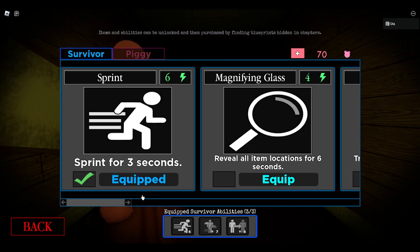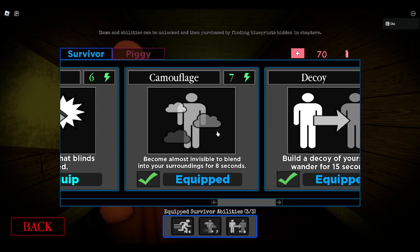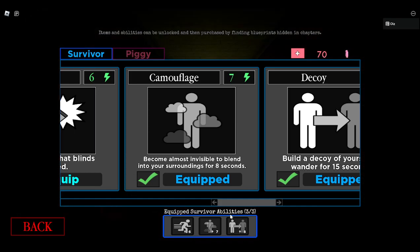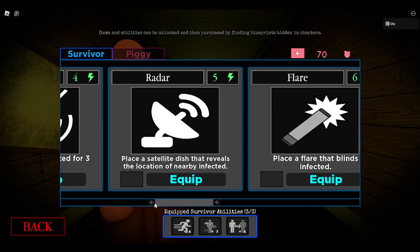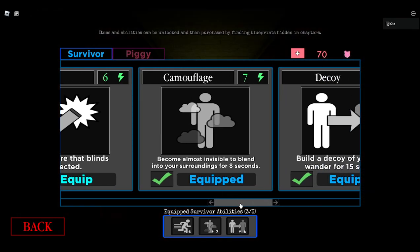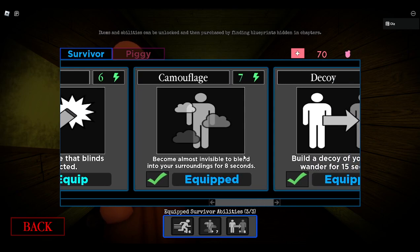Next is camouflage. Now we're getting to my top three that I have equipped at all times. With camouflage, you become almost invisible — not fully invisible, almost. And that's why I don't like it. If you're moving, you become less invisible. If it's a bot, it'll see you. If you're stood still, you're almost invisible — hard to see. Some bots don't see you, other bots do, like Mr. P because he has his little robot eye. And the sentinels just know somehow. Overall, not the best, not the worst.